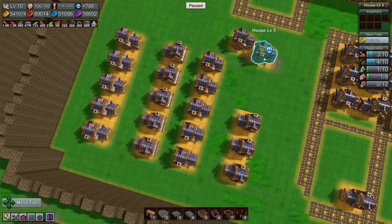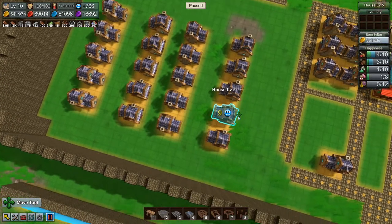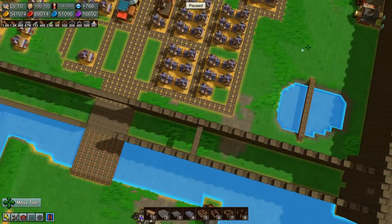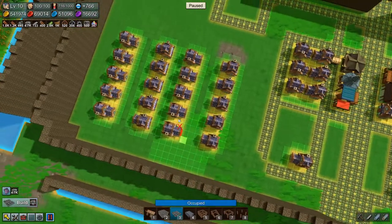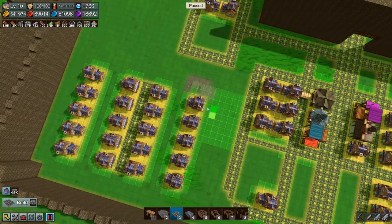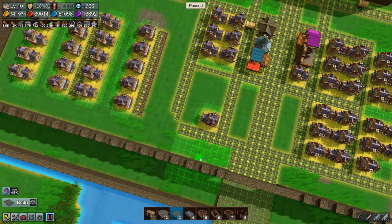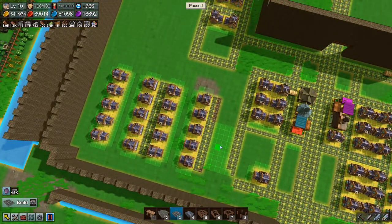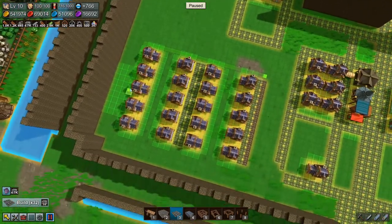So this is the wealthy neighborhood you might say. And this over here will be the wealthy neighborhood as well. All right, let's put in the roads here just so we have them so we can see what we're doing. I think we'll close it up here as well.